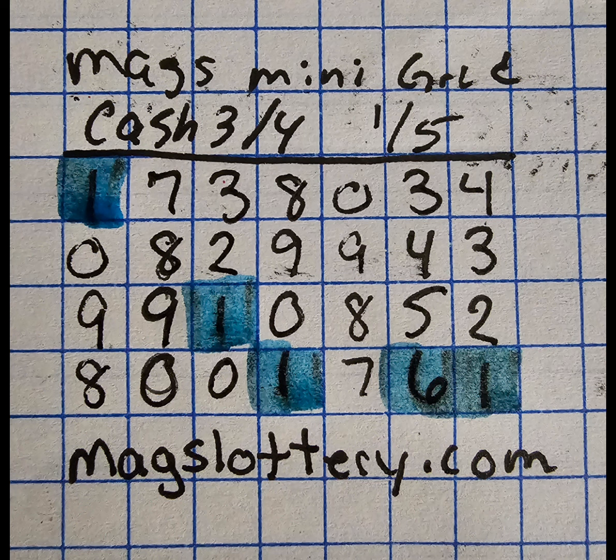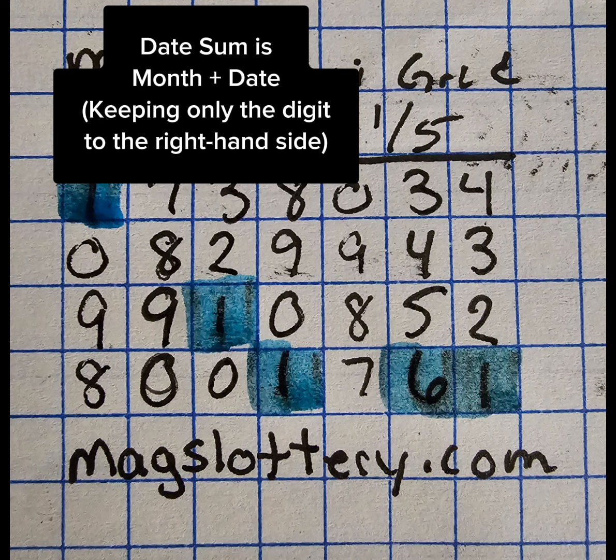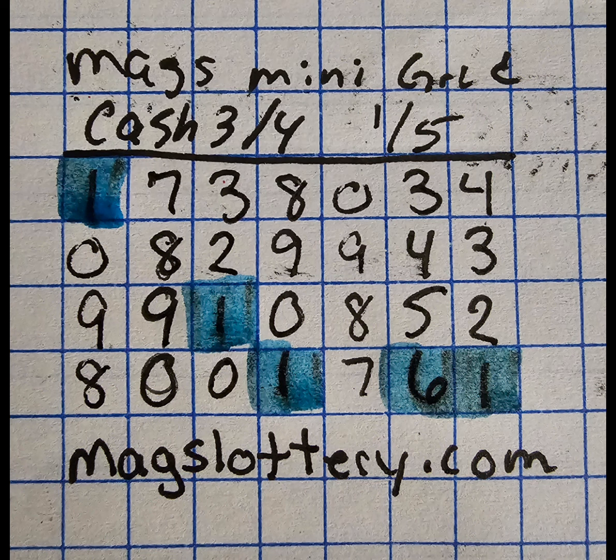You'll see that you have certain digits highlighted — that is going to be your date sum. Your next hit will have at least one of the digits either touch or include one or more of those areas. Sometimes there's a lot on the board, sometimes there's fewer. Your next hit will either touch or include off of those.